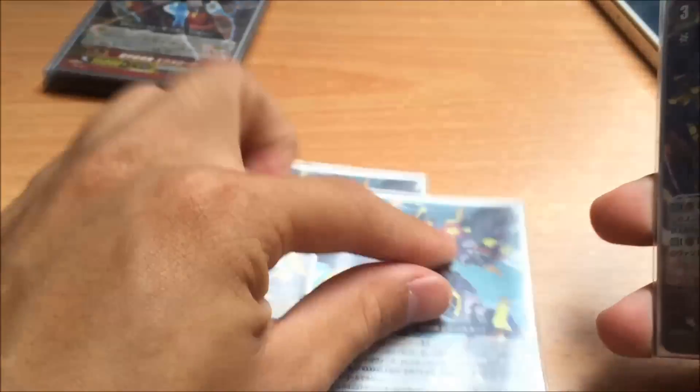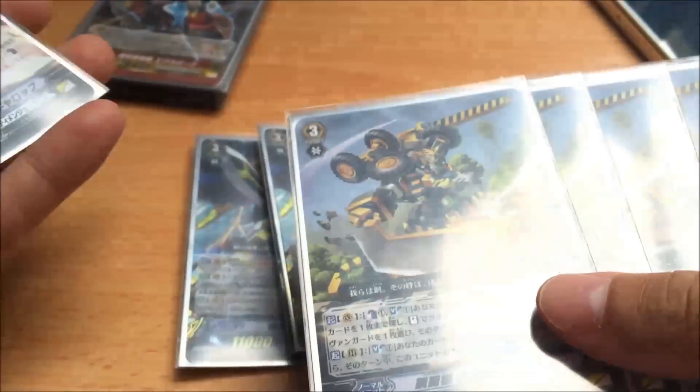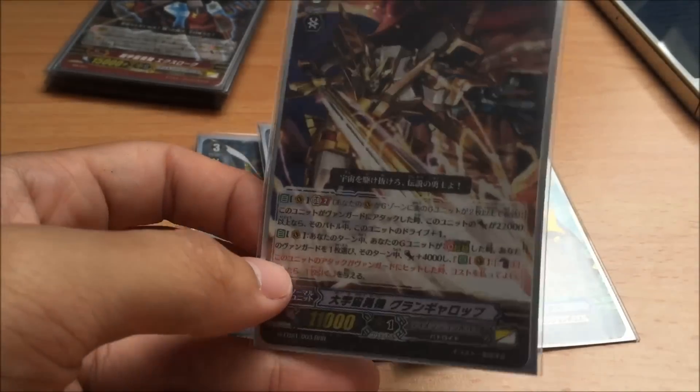First, he plays 3 Metabox. Because Sin Buster can now be searched out by Bumblebee, which is really awesome. And he also can play one tech card called Grand Gallop.